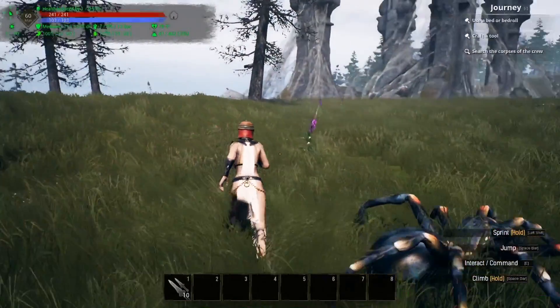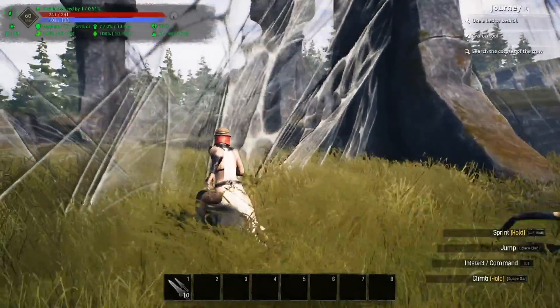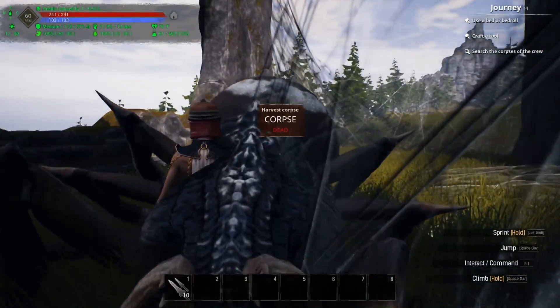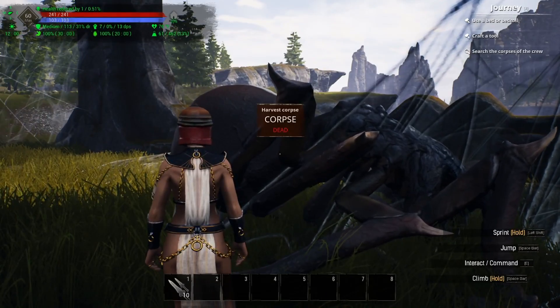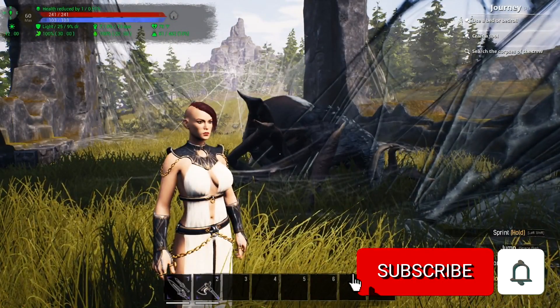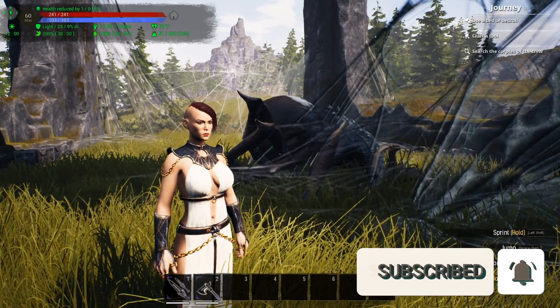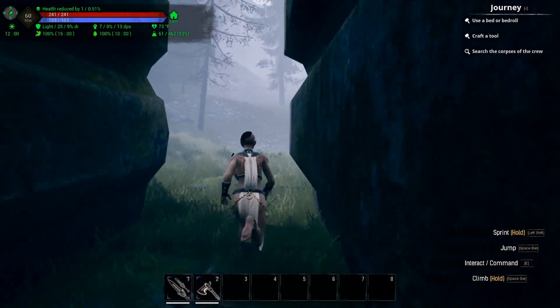Here we are coming up to Spinner's Ridge — it is a bridge that spans this chasm, and you have a demon spider up here. He doesn't drop any legendary loot, but you can harvest him for a skeleton key. Leaving the bridge, we're just going to run inside the golf course.